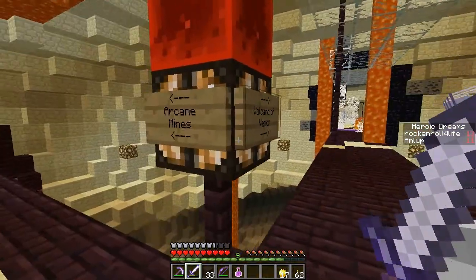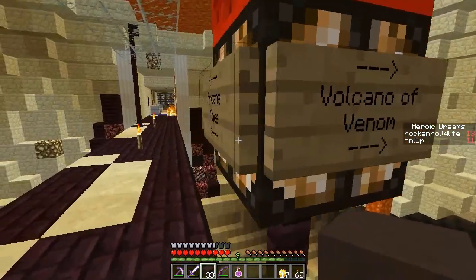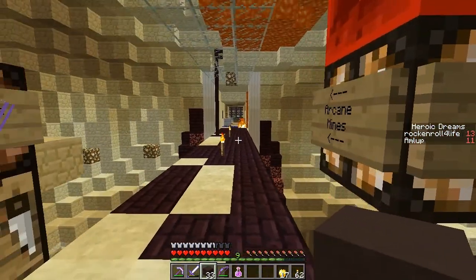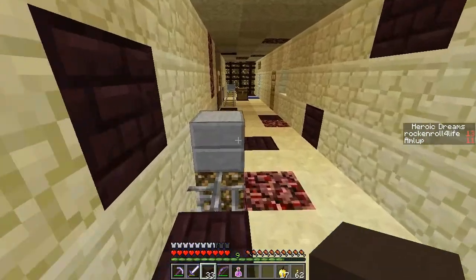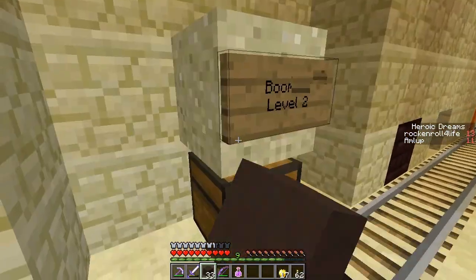Alright, so what are you thinking — arcane mines or volcano of venom? I don't like the sound of volcano of venom. One of them sounds less cave-spidery — yeah, let's go for the one that's less cave-spidery. The other one's just witches or something. That would be evil — terrible. Boomkit level two.